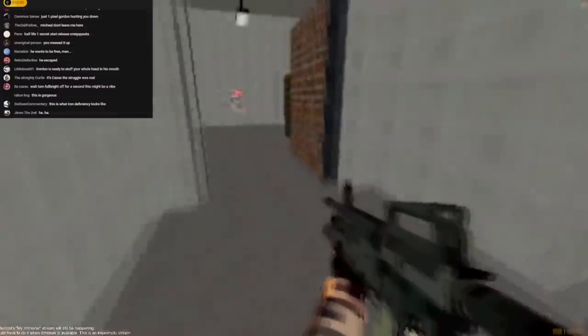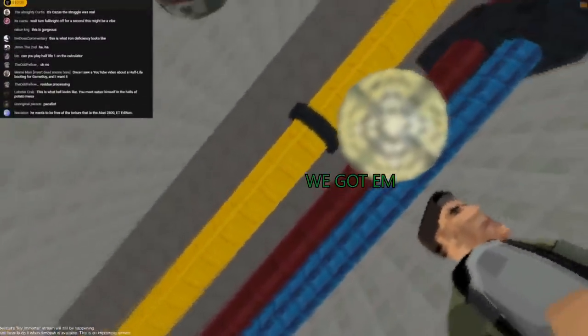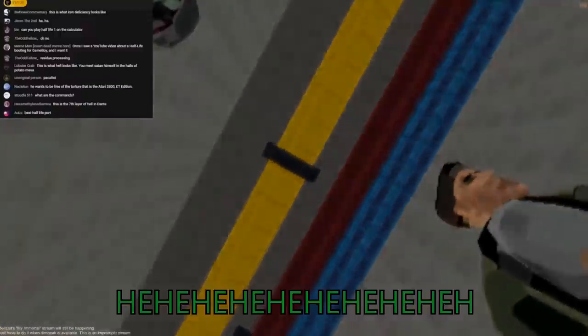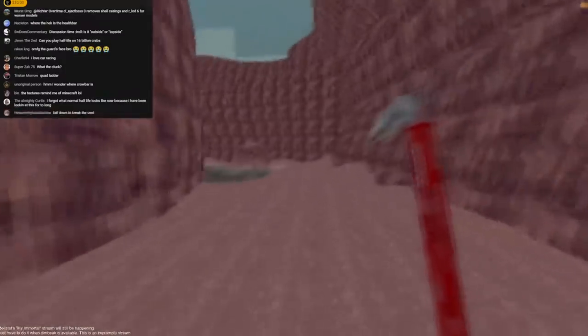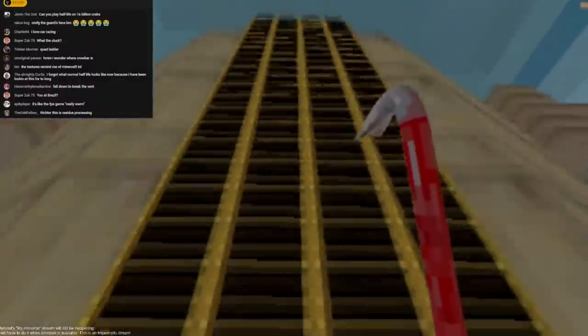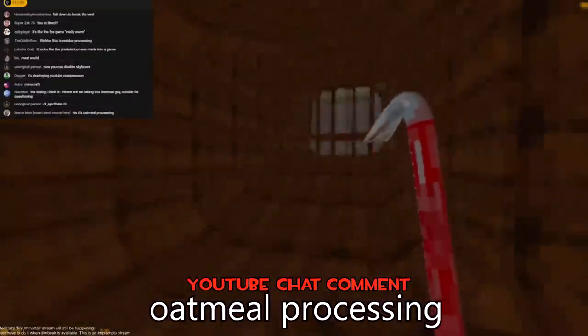I didn't have to kill any of them — just had to throw them off with a grenade. Look how far I've made it. This is kind of the worst chapter in the game — ew, it's like everything's made out of meat. This is Residue Processing. Yeah, I don't like Residue Processing — it doesn't fit with the theming of the rest of the game. Oatmeal processing.